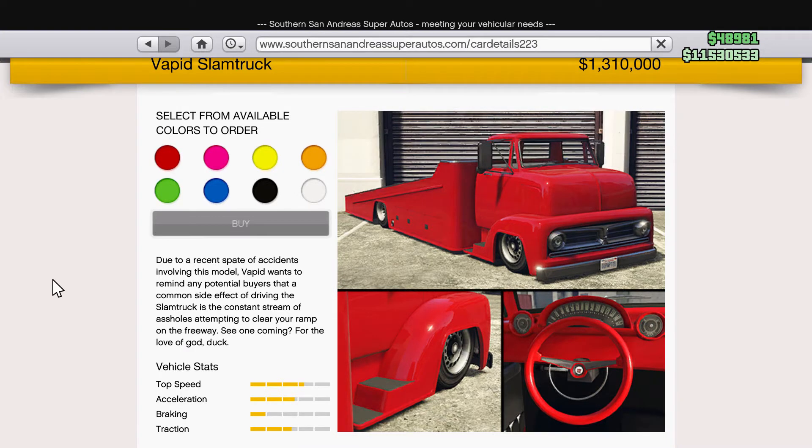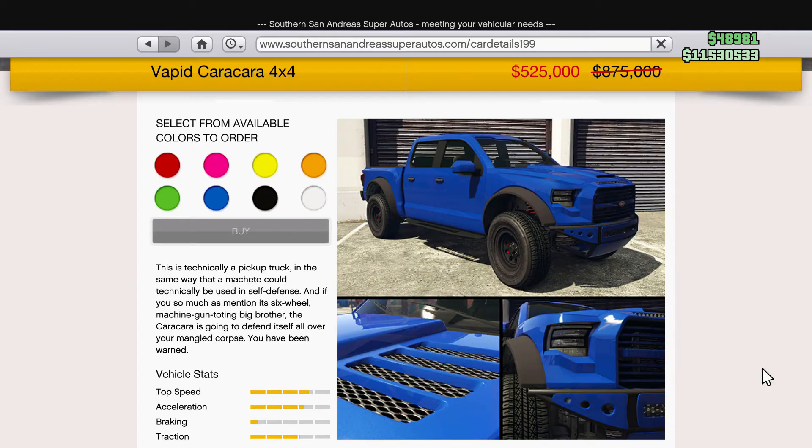A new vehicle was added to the game this week on Southern San Andreas Super Autos — the Vapid Slam Truck. Lastly, we have this truck on sale.